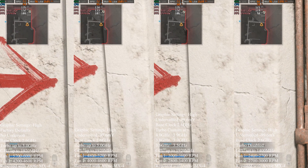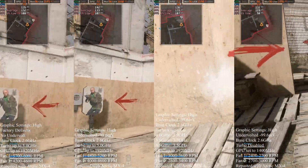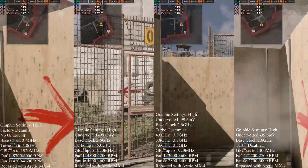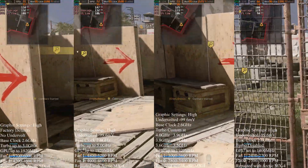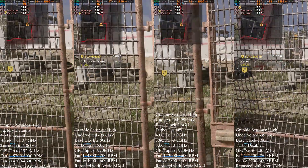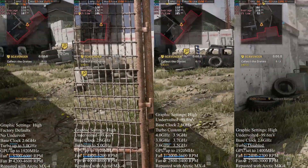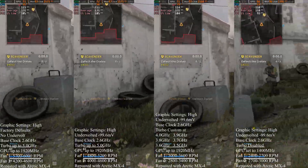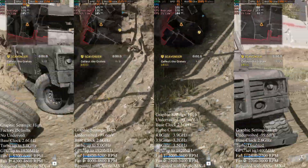Find and accept the contract. This contract's objective is to open three supply boxes. Accepting the contract marks the supply boxes on the map for you.